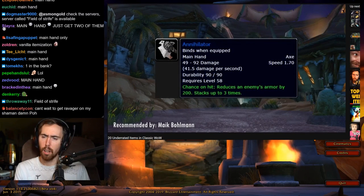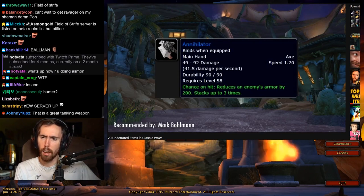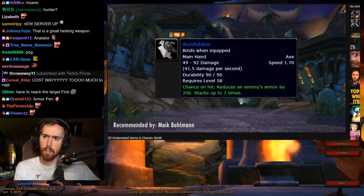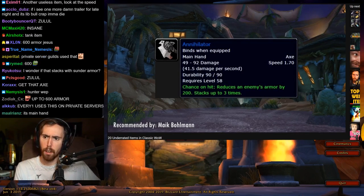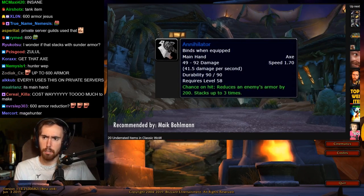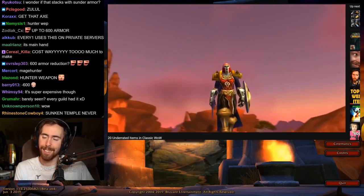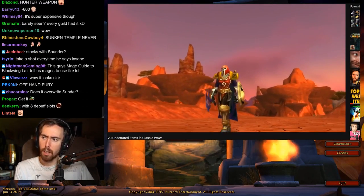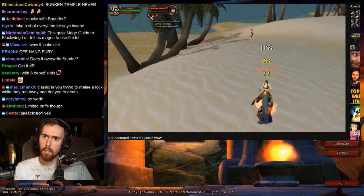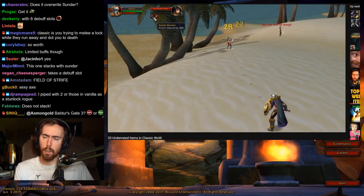Then we move on to the Annihilator, recommended by Mike Bollman — an item crafted by a blacksmith. I've barely ever seen this on private servers, and it's a shame, because this is probably one of the best main-handers for a tank that is off-tanking a boss. Being able to add three stacks of 200 reduced armor on the boss — so 600 reduced armor total — can definitely give rogues and fury warriors a DPS bump and perhaps even make or break a fight. While the material cost is admittedly steep, it's still an underrated item.